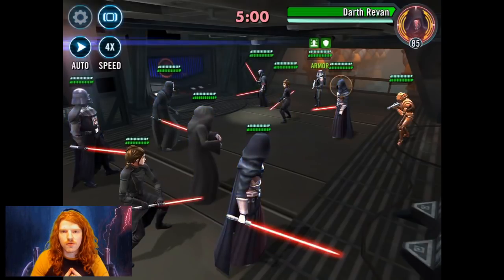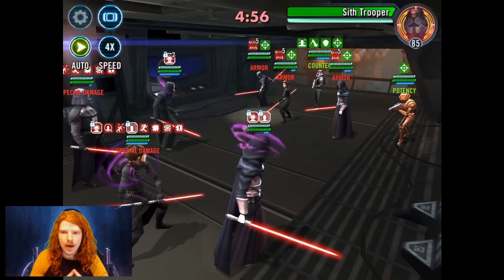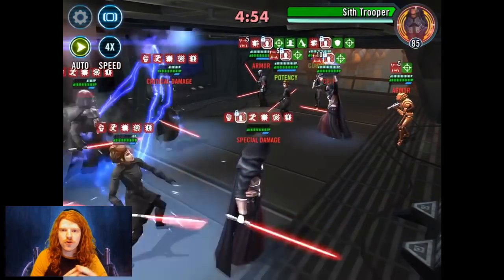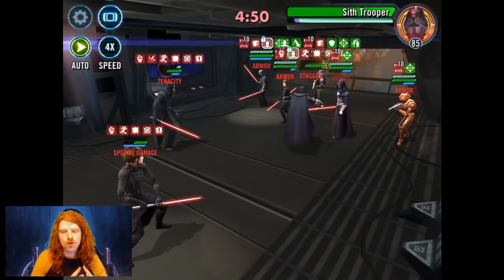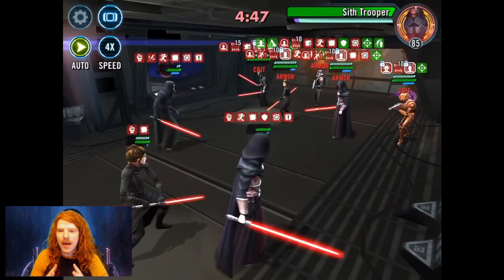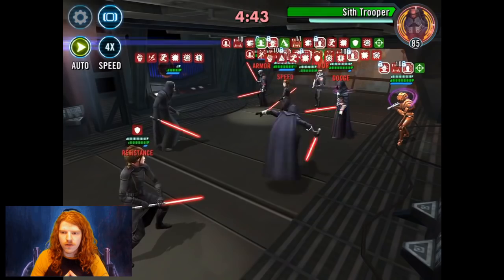Assuming you have slower mods than their Darth Revan, you're going to put in Palpatine lead. If you have an okay set of mods, put in Vader as well so he can do the AOE and Culling Blade to generate turn meter. Then throw in Nihilus, Bastila, and Darth Revan. If you don't have Nihilus, you can throw in Scion — it's fine.